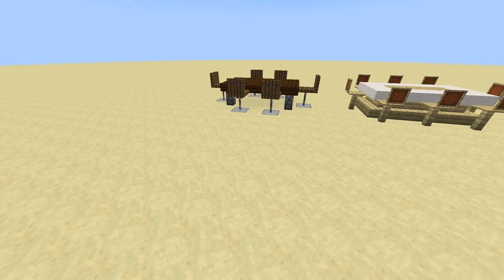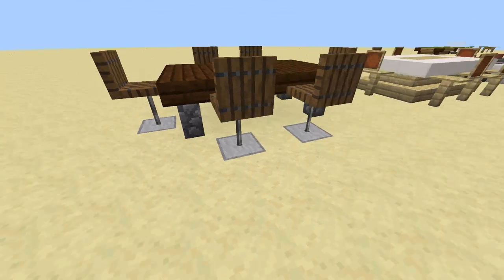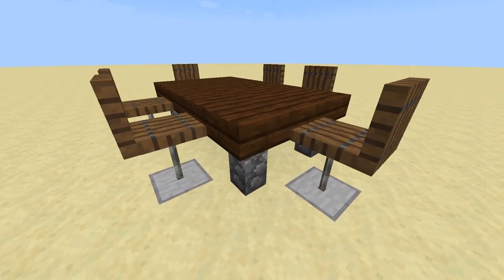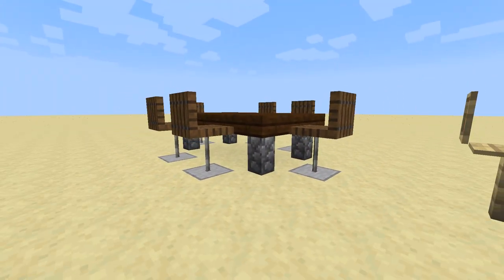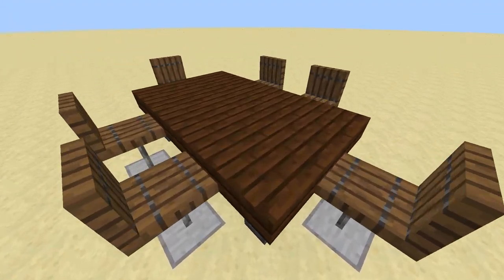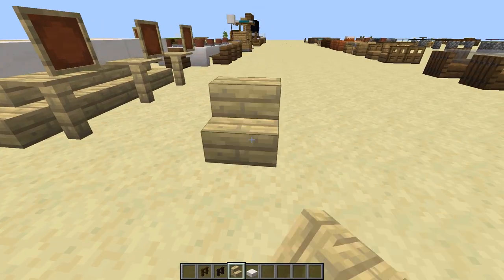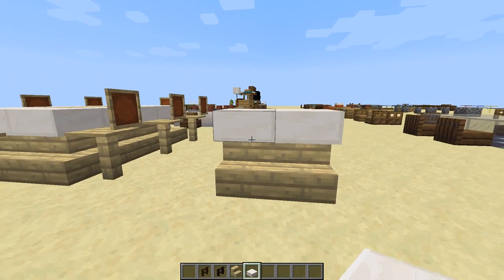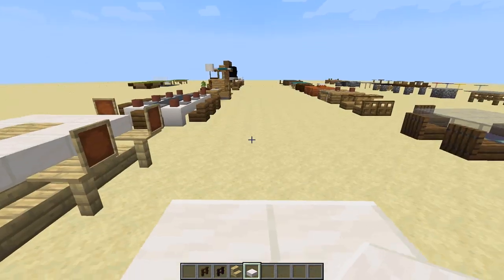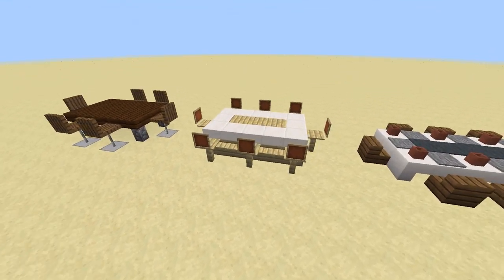Moving right along, I wanted to showcase some bar height tables. This one uses wood slabs on top of cobblestone walls, which makes a pretty tall build. By making raised chairs, this idea could work great in a modern house or bar. Here's another bar height design that uses quartz slabs on top of spruce stairs. I also made these bar stools with pressure plates and item frames, which is a bit unusual but it can work really well especially along with spruce wood colors.